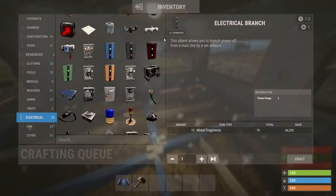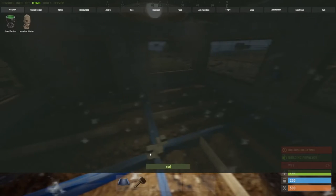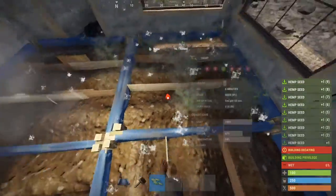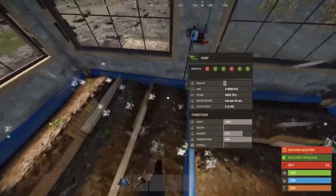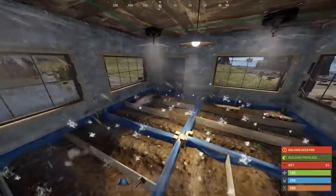Once that's completed, all you're going to have to do is grab your seeds of choice. I will do hemp seeds, as that is the most common. All you're going to want to do in here is come in and start farming the perfect genetics — I will have a link in the description to how to do that. Thanks for watching, guys. Hope you enjoyed the video. See you in the next one. Bye.